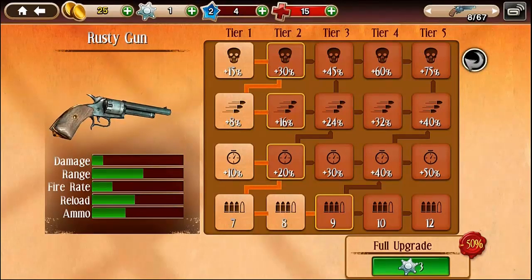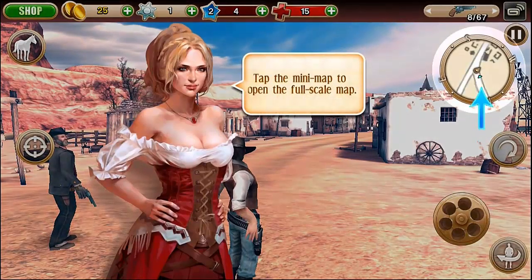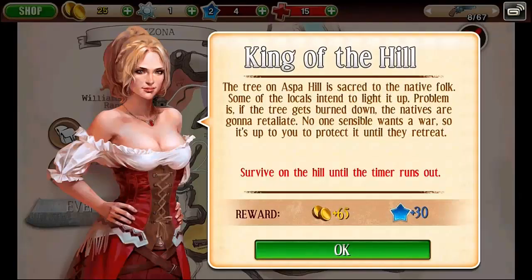Six Guns is a little different from other freemium apps in that you can purchase just about everything for real money straight from the game, including coins, Sheriff's Stars, packs of upgrades, health boosters, and even XP points.